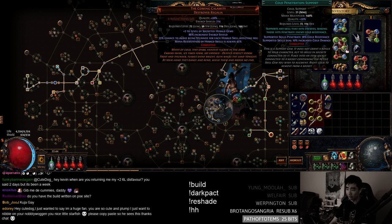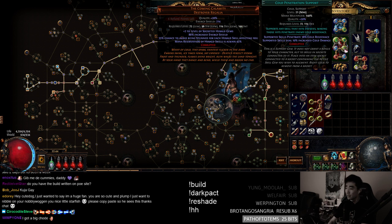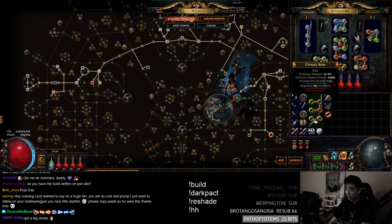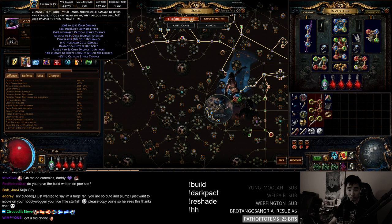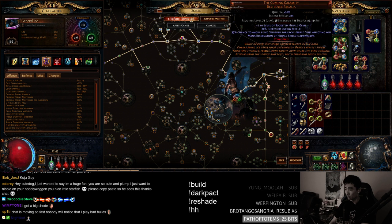Increased Crit Strikes: Heralds do not have any base crit. My base crit here is 8, whereas usually spells have like 30 or 40 crit. Really low — that's why you need Assassin to add 2 base crit when you're at full power charges. Same here, 8.04 — really bad. But you have to have this gem, it's non-negotiable.